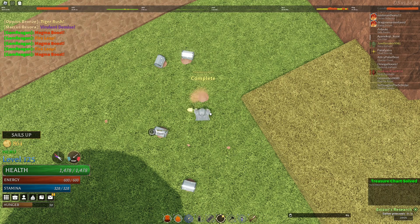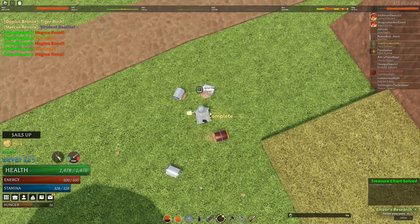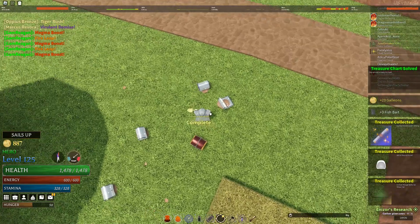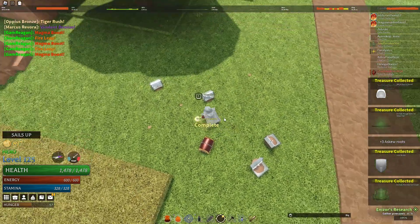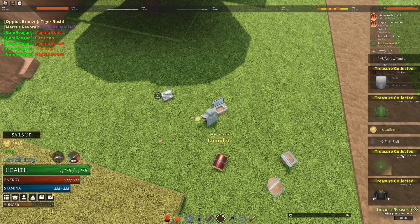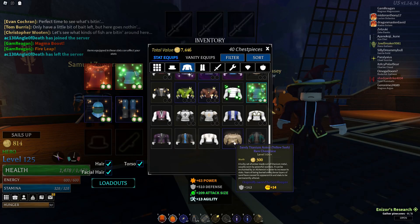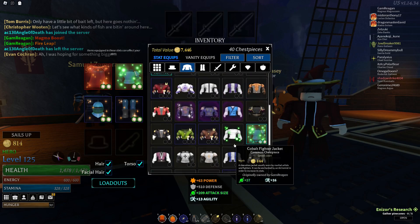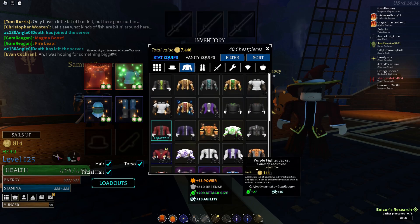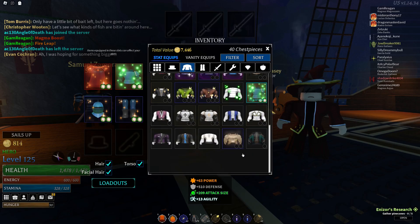Treasure charts are now actually good — finally, it's about time. Digging items from treasure charts can give new modifiers to items, which can enhance their overall stats. The type of modifiers you get depend on what ground you dig it up from. Like digging treasure up from sand gives the sandy modifier, which gives an item extra intensity, or superheated, which gives power and intensity from digging up from the ground in hot temperatures.